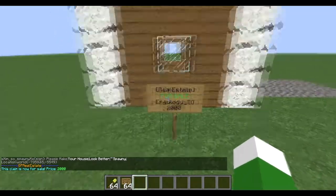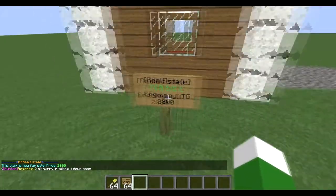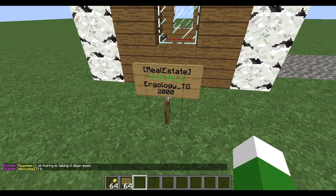All someone has to do is come up and right-click if they'd like to buy it. You'll be buying it from the person's name shown on the third line — in this case, that'll be me — and the bottom line shows the price.